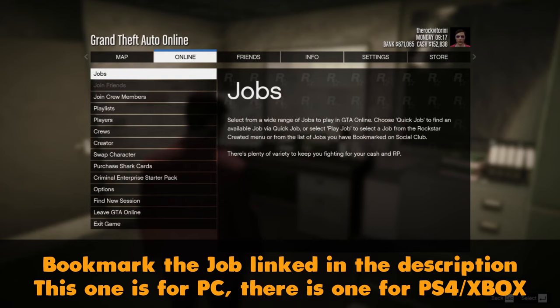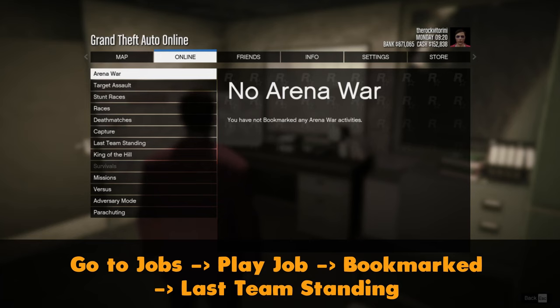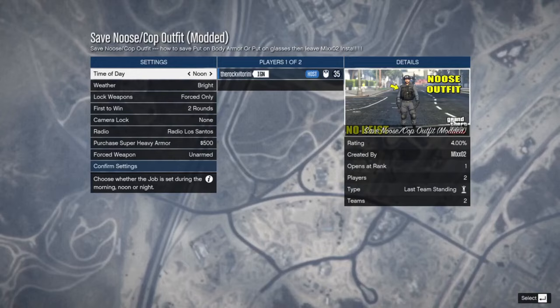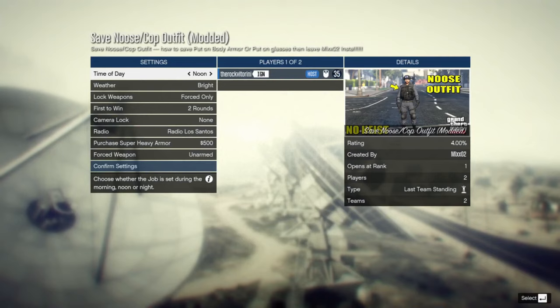Once that's done, bookmark the job that I'll link in the description — this one is for PC but there is one for PS4 and Xbox as well. Once you've bookmarked the job, restart GTA 5, go to Jobs, Play Job, Bookmark, then go to Last Team Standing.